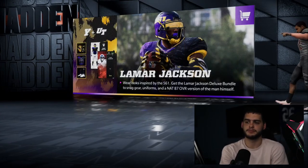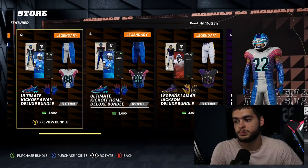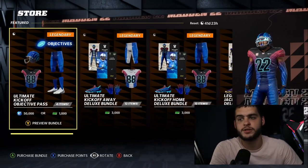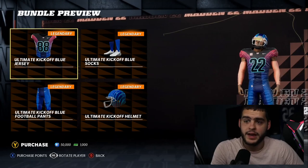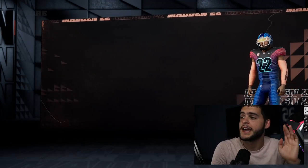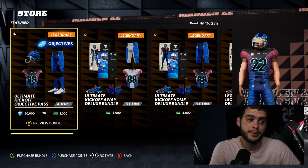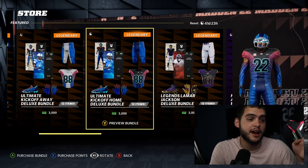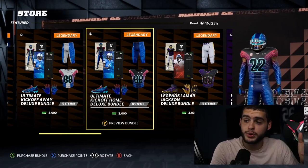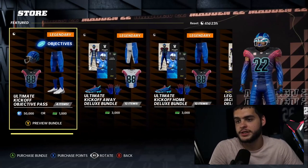Head over to Limited Time Deals — this is how you get the blue jersey I was telling you about. You need to get the Ultimate Kickoff Home Bundle. There are two options: if you want Calvin, buy the full bundle; if you just want the jersey for the free player objective, buy the smaller one. You need the Ultimate Kickoff blue uniform for the Yard objectives. You don't have to pay money for it — you can use 50,000 credits. If you have the cred saved up from grinding, that's a free 88 right there — so that's four free 88s total. There's also a bundle that includes the free safety Calvin, which is about 18 bucks and comes with the jersey too.